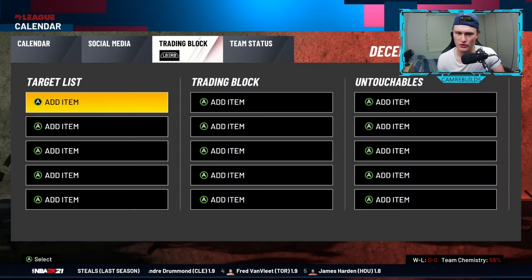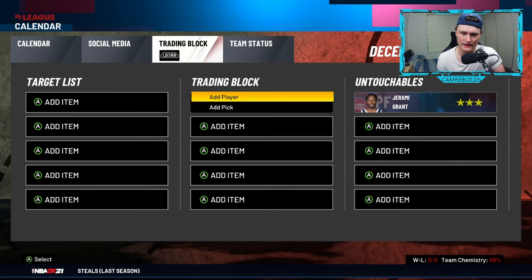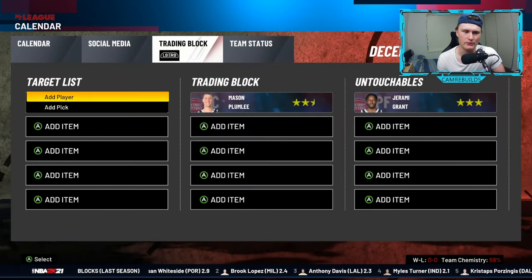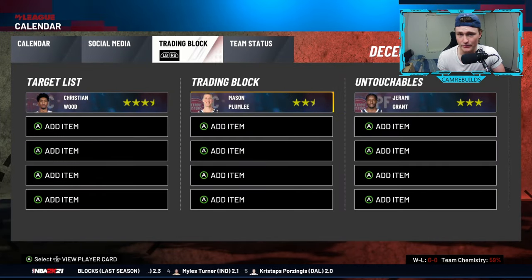There is a social media tab. If you go across again, you can make an untouchables list. Say we wanted to keep Jeremy Grant as an untouchable — we list him as an untouchable. If there's a player we want to put on the trading block, like Mason Plumlee, we put him there. And if there's someone we specifically really want, we chuck him on the target list.